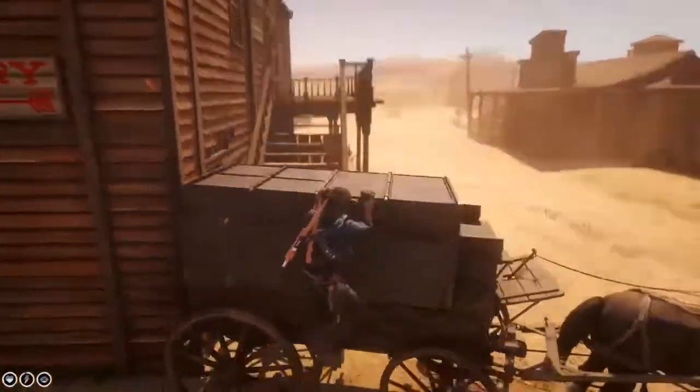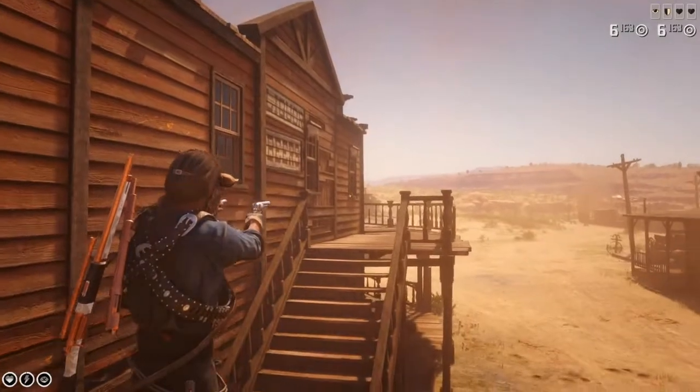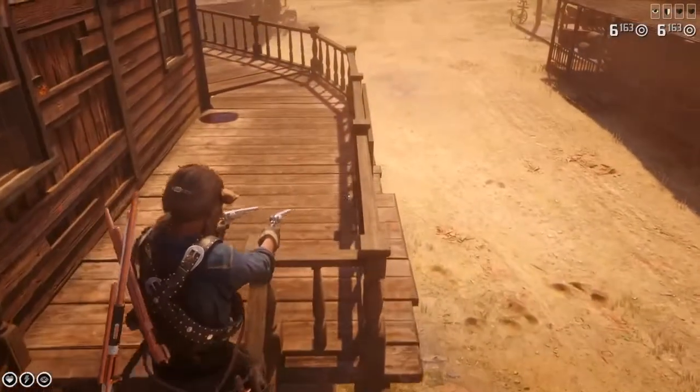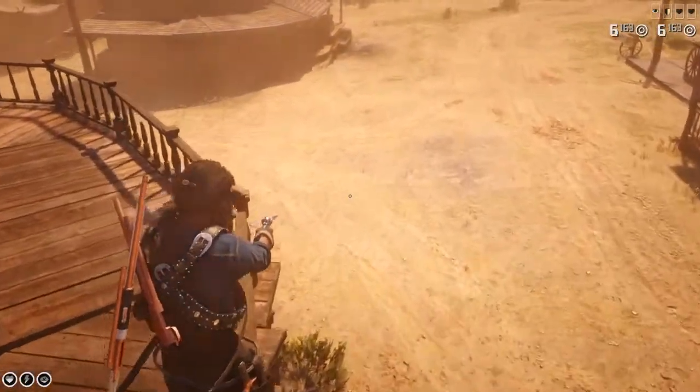The best way I found out how to do this is to pull out the dual wheels, so make sure you pull out the dual wheels. We're going to be climbing on top of the bounty wagon and walking across the rail of the top floor. That's all we're going to be doing. This is really hard — it's extremely hard. You'll fail a bunch of times but you'll end up getting it.